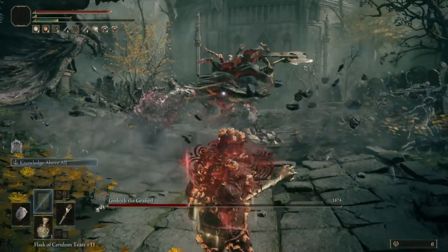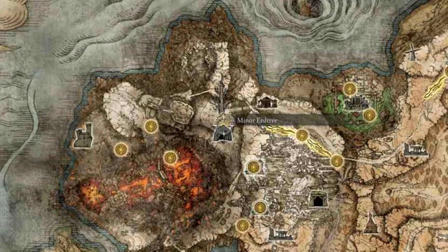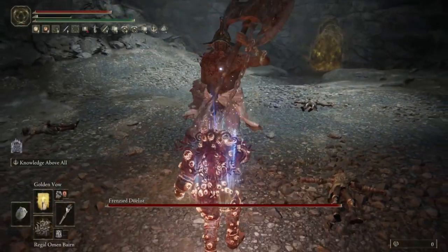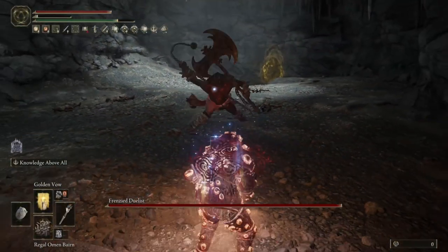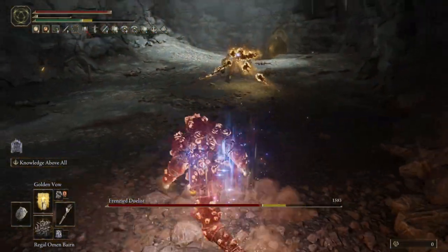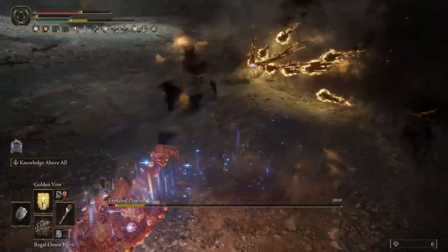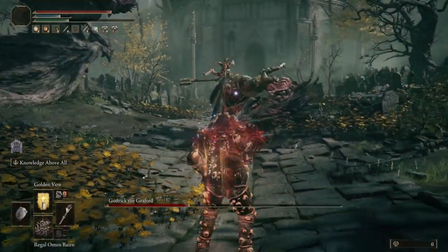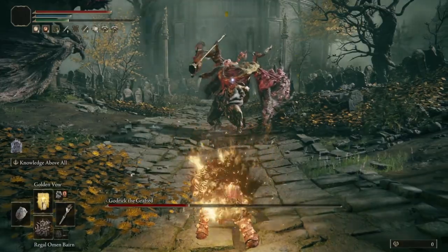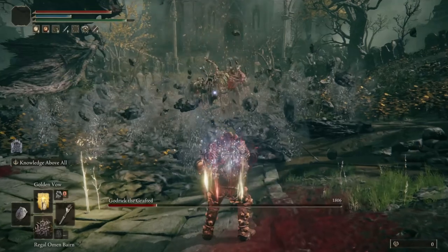To get these flask upgrades, first head to the Minor Erdtree on the eastern side of Liurnia up in the hills, and then for the second one, go to the Minor Erdtree in Mount Gelmir right near the Road of Iniquity Site of Grace. The initial pop explosion of this item has great knockback against anything that can be knocked back, and the armor you wear to boost the damage has pretty good poise. So anything that is able to be staggered, you should be using this up close to throw them to the floor, even at the risk of taking a hit along the way. This build is dangerous to use — it works and it can work very well, but it requires you to work to make it do so.